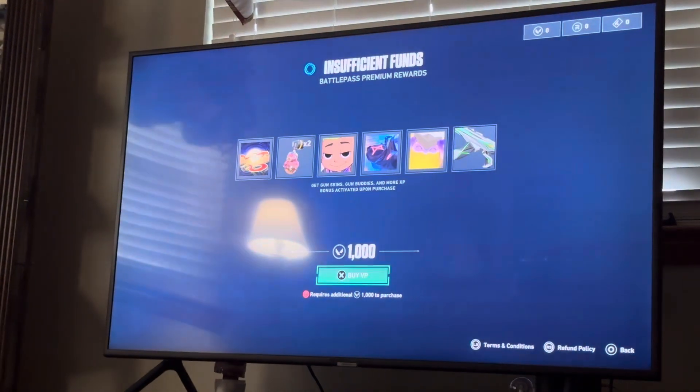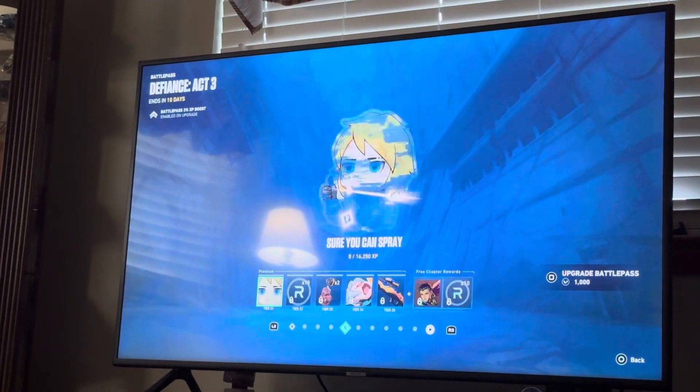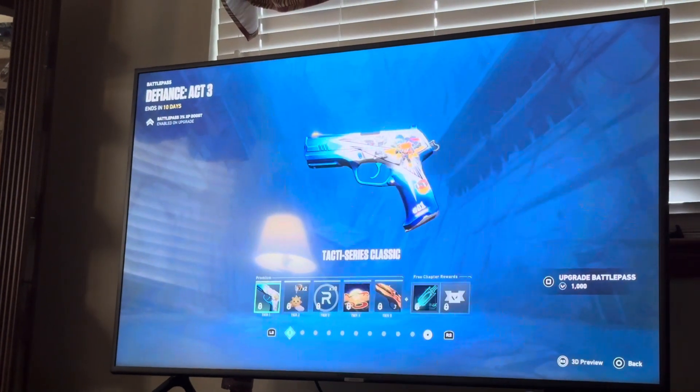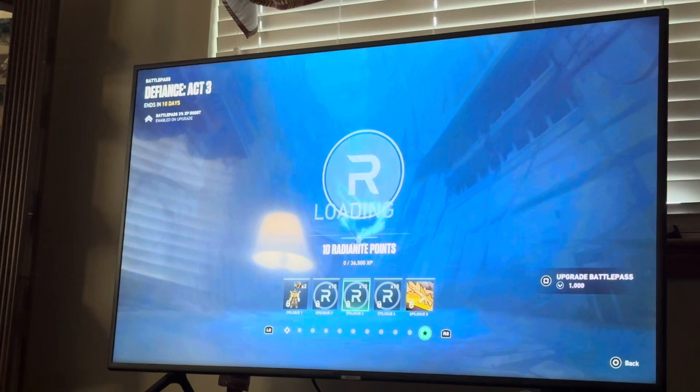So if you purchase it with a thousand Radiant points, you guys will get some free stuff at the top. And then you can get all these levels that are locked under the paid route. So yeah, there's a lot of stuff. You just go here and you can press X and claim it. It may do it automatically or you might have to come here manually and do it.